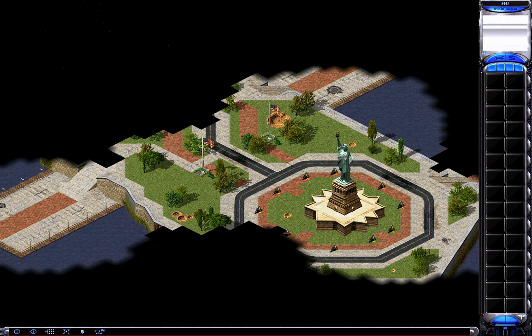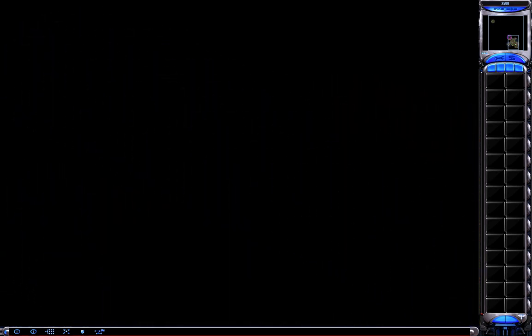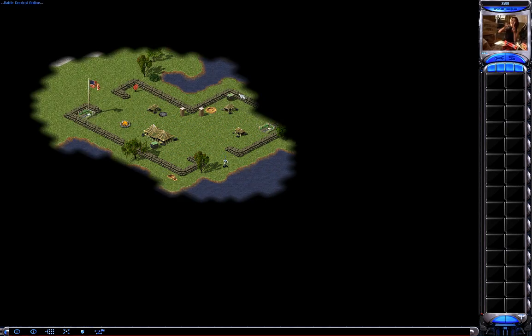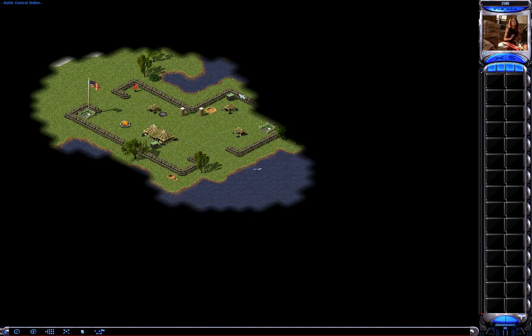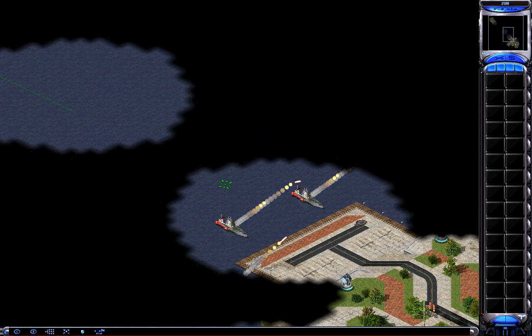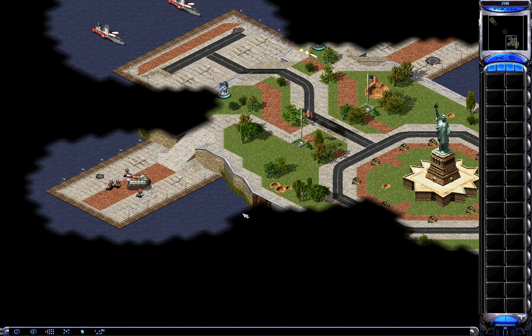So, there we go. Pay no mind to the black tiles you can see right now — it's just a graphical error. It always happens for me. You can see that the Statue of Liberty is finally on an island, not connected to the mainland. That's a really nice change, because it's like that in real life as well.